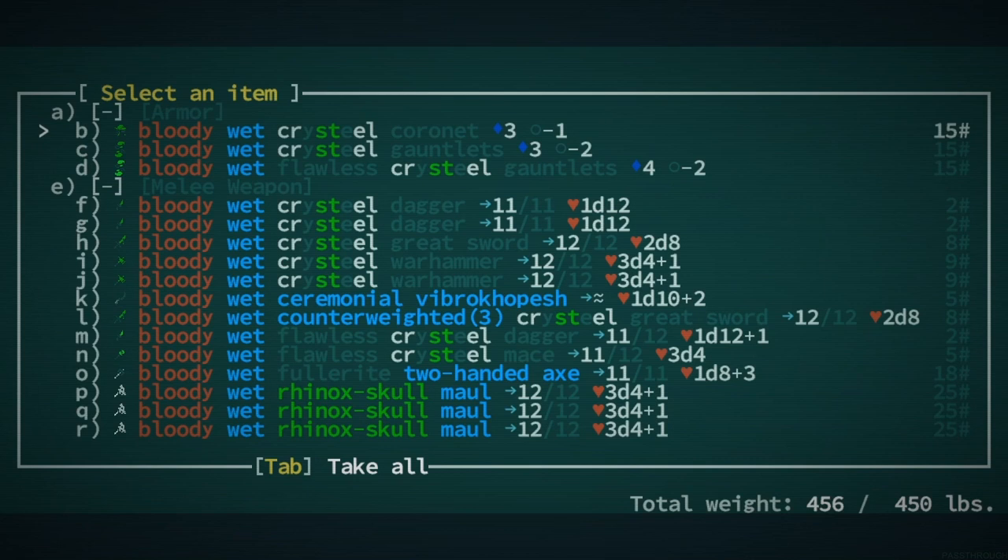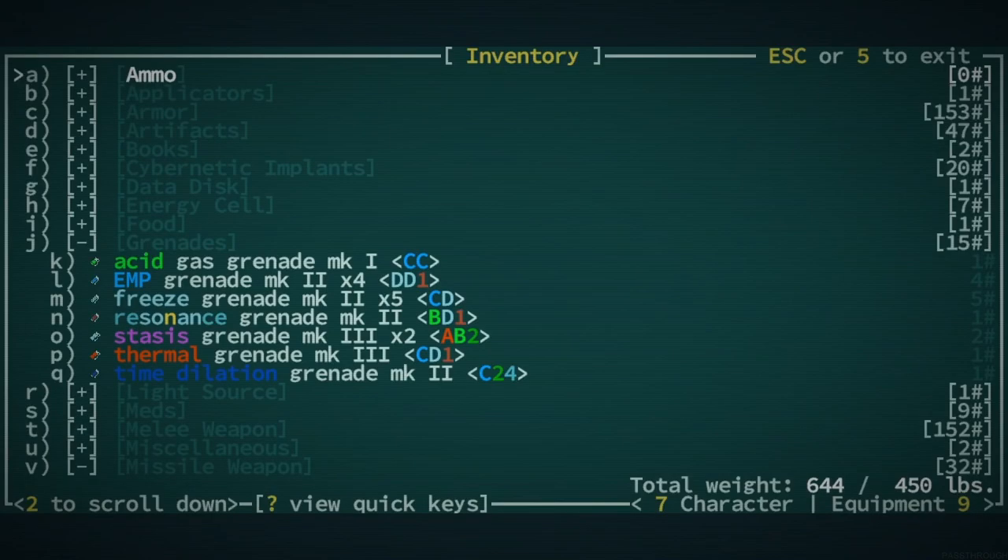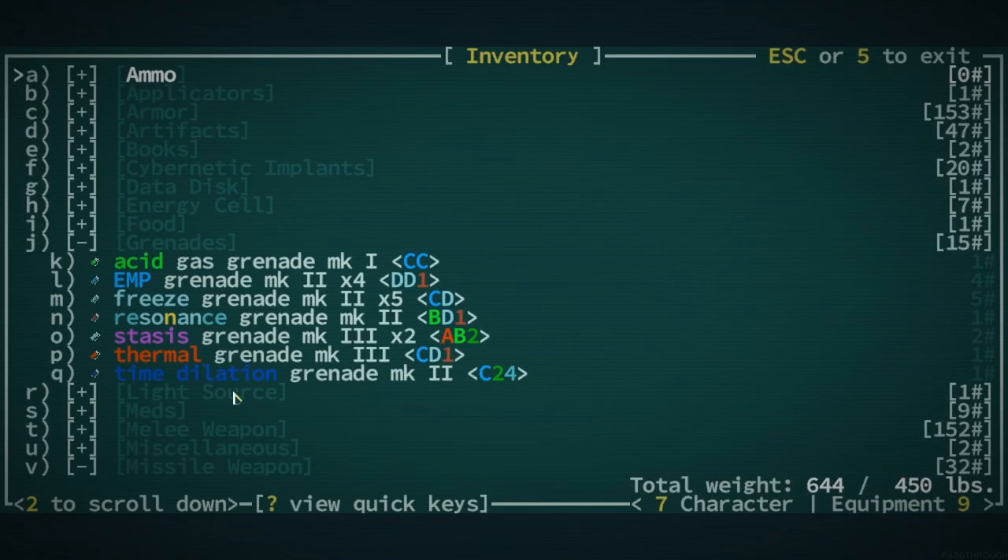What do we think here — oh, that's a lot of stuff. Good god. You got the ceremonial vibro copesh again. We've got a crystal warhammer and a rhinox skull mall — the rhinox skull mall is actually really quite good apparently. This is all big expensive stuff and we're already over encumbered. We could pick it all up and then recoil. Where did we put a box? Probably Ezra.